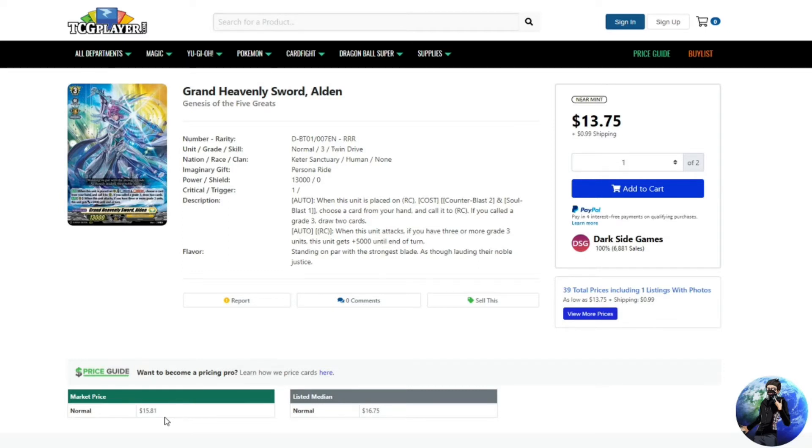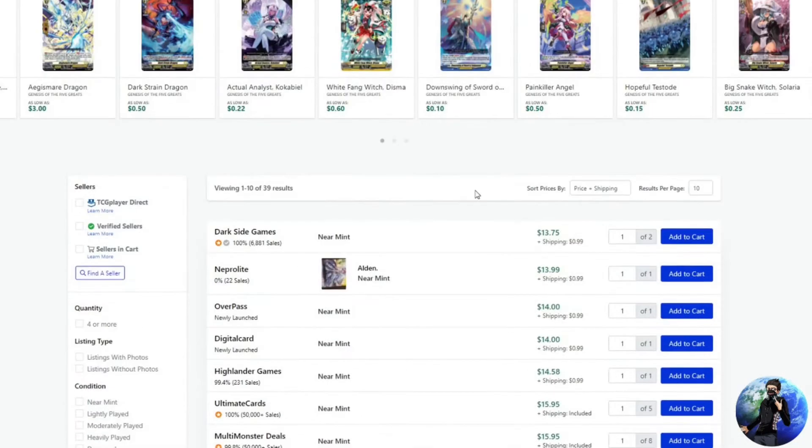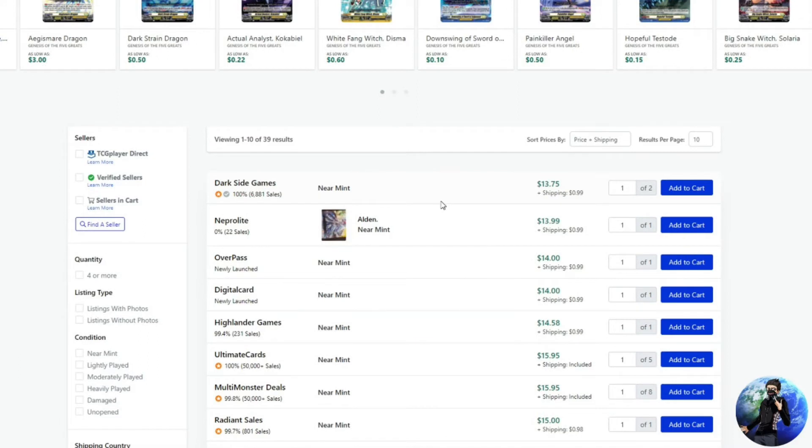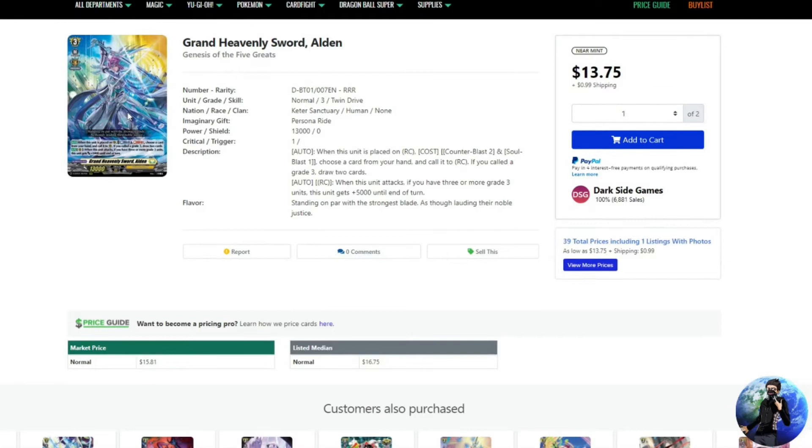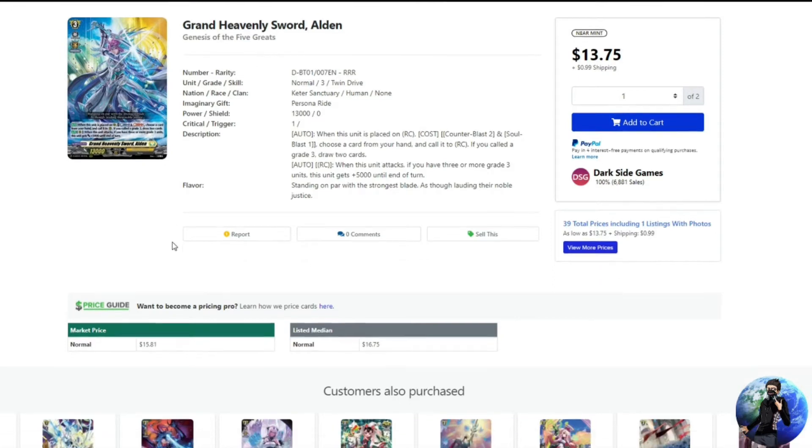I'm fine with $10 to $11 per triple rare staple — that means about $40 to $44 for a playset, which is not bad. But now we're seeing $13.75 as the bare minimum, and that's not even counting the $0.99 shipping and handling. So instead of $40 to $44, we're now looking at about $60 per playset for Grand Heavenly Sword Alden for your Keter Sanctuary deck.